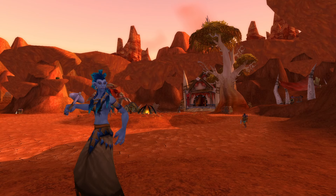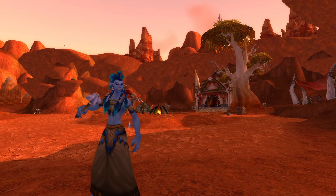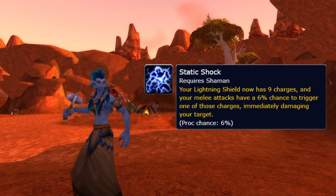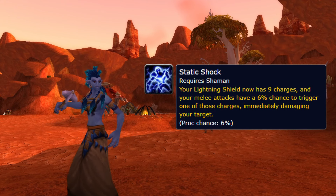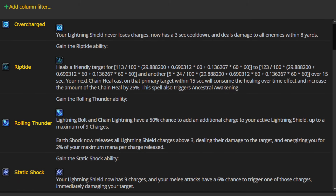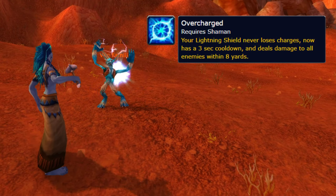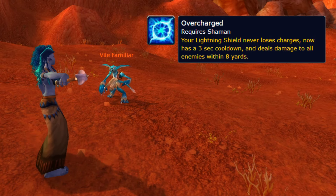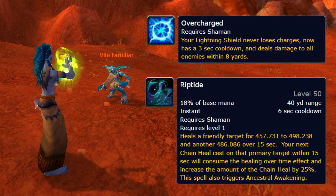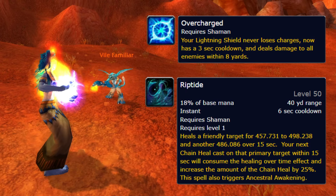And lastly we have the Shaman — the overtuned big boy of Season of Discovery. But funnily enough, for the amount of power their kit has and the daily posts on the forums about how broken Shamans are, they still have some pretty bad runes. One of them being Static Shock. The rune itself in comparison to the other runes in the wrist slot struggles to find any real place. It's competing with Rolling Thunder, which has insane burst potential and great synergy with Maelstrom Weapon, and then there's also Overcharged, which deals AoE damage to everything within 8 yards every 3 seconds while never losing charges of Lightning Shield, and also Riptide, which has many uses in PvE and PvP. How would you fix this rune when it's amongst such a powerful lineup? I really don't know, but there's gotta be a way to rework it or make it more appealing.